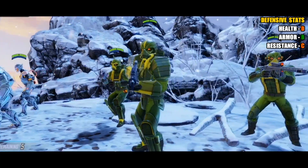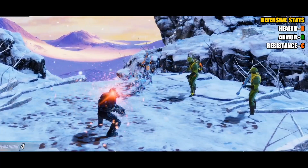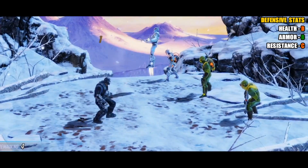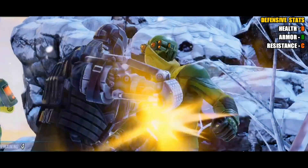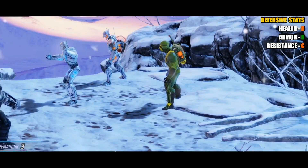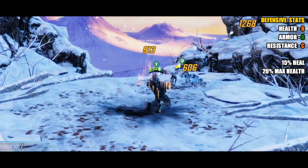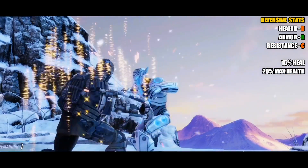Defensively, comparing Crossbones to other tanks, he comes in a bit lower: D for health, B for armor — which reduces incoming damage — and C for resistance. That does seem low for a tank, which is why I recommend using him as an off-tank. However, it isn't as bad as it first appears. He has a 15% heal on his special, and as part of his passive he can gain up to 20% max health, which helps beef him up. But do always run him with a second tank.